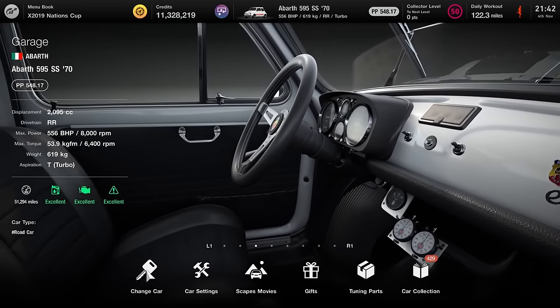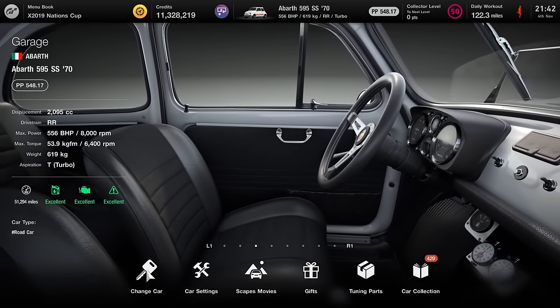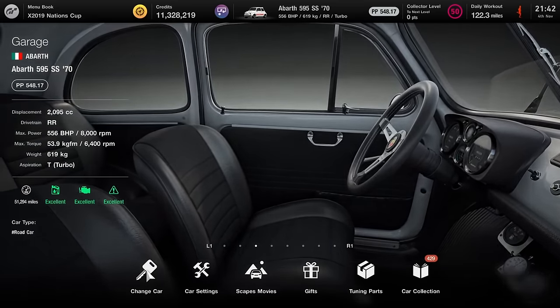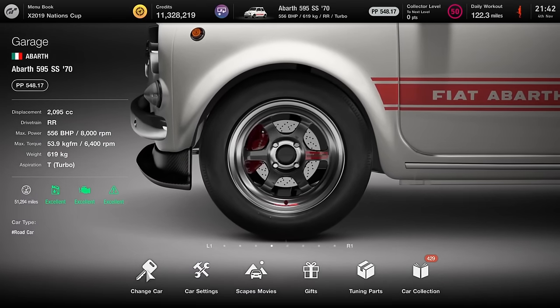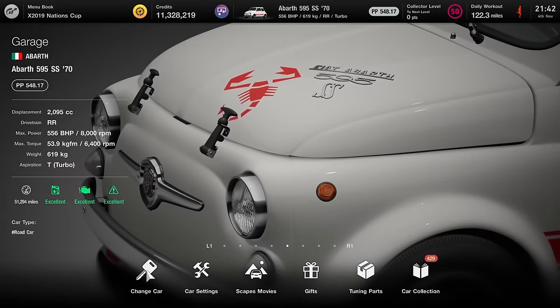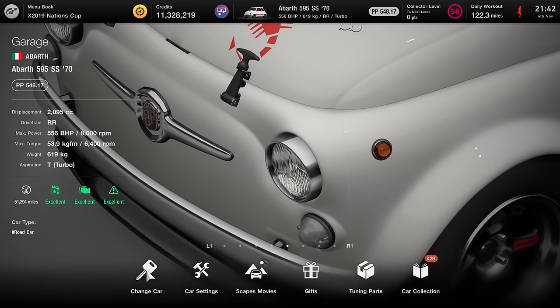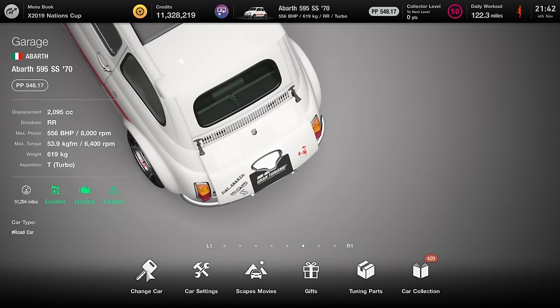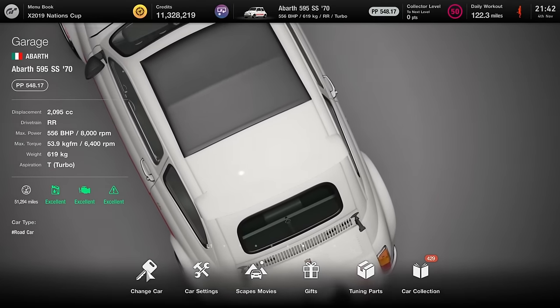This is a build — one of a couple of builds technically that you could use, a couple of vehicles. You will need at least two cars in order to do this. You'll need either the classic Beetle or this Abarth. The Abarth does seem to be the better option. If you're watching this on the day of release, you can still buy it in the used dealer. And you'll also need a Red Bull — ideally the Red Bull X2014, because it has the highest point level.